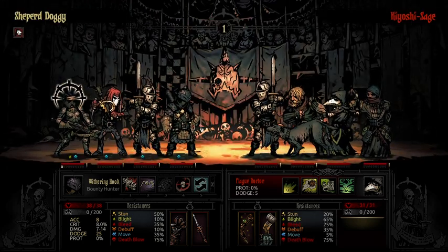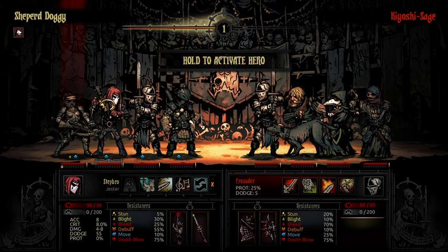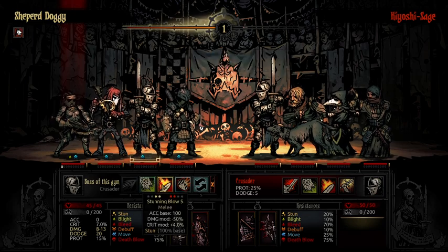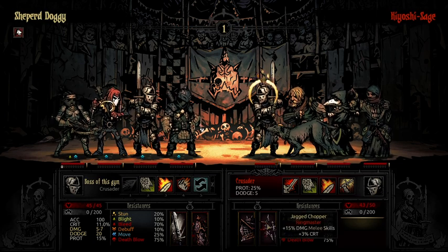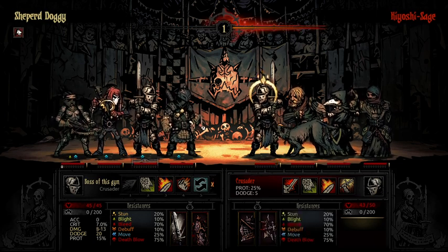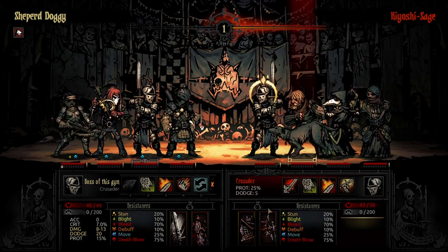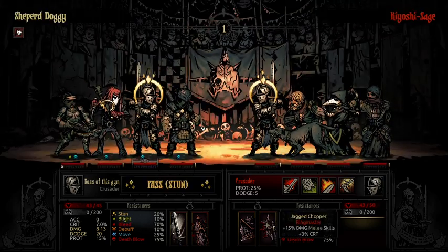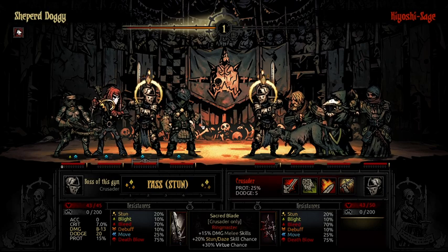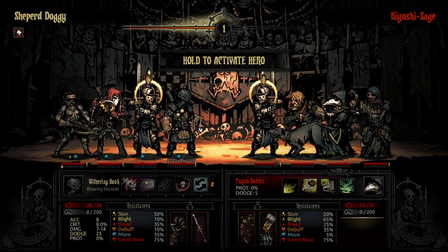He's instantly going for a plague grenade on my Jester — I have a lot of dodge though. I'm going to go for a stun on his Crusader because I don't want him to heal one of his allies. If you're playing a Crusader, don't do what he's doing. I understand he probably played the base game and thinks Smite is an amazing ability — making himself tankier and going for more damage. But if you're playing a Crusader, your main goal should be either to stun or to use Zealous Accusation, because stun is just so good in this game. You still do half the damage of Smite with more accuracy and you get a stun on top.